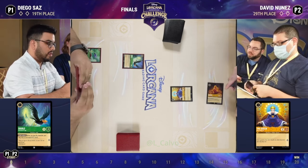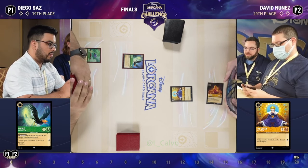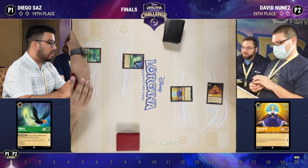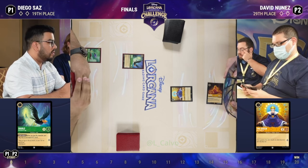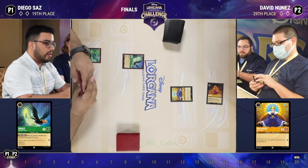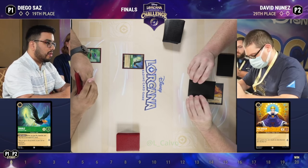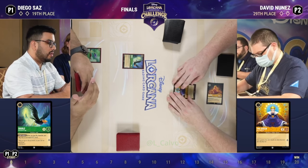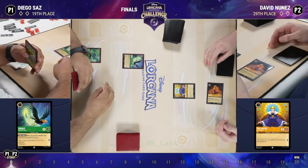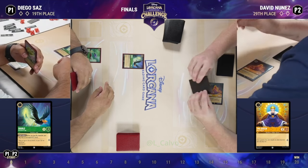Early drops from both players. We got a Queen on turn one, and that's a big threat because we see the bigger Queen with the shift line already in David's hand. That allows him to play Grab Your Sword on turn two, or A Whole New World on turn two. The Queen by herself is a commanding presence with her two lore.